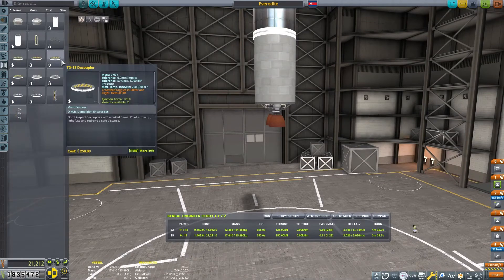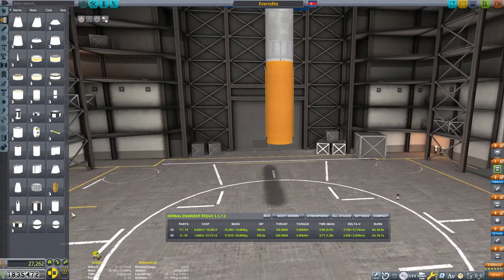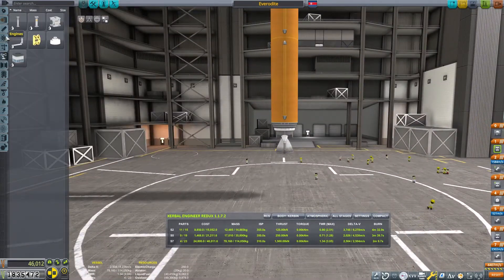The middle stage for our craft will be used to finish our circularization around Kerbin and get us all the way to EVE. I would recommend using one of the online Delta-V maps to help design your crafts. I am overbuilding this one, but I like to be a little overprepared.